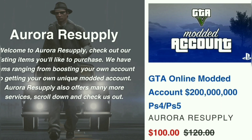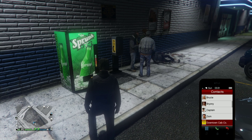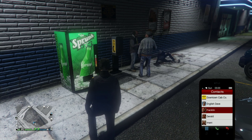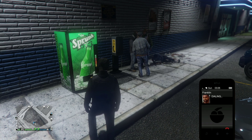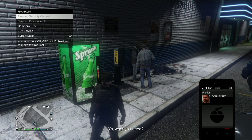So here we go. Obviously you need the payphone hits available — you need an agency, complete free security contracts and you will unlock payphones. But you will need to wait for a payphone to basically spawn on the map for you to answer the call and do your first one.